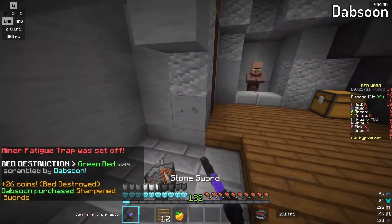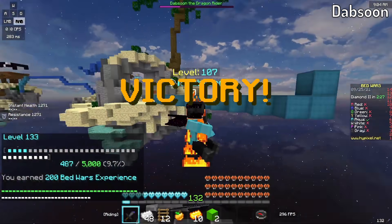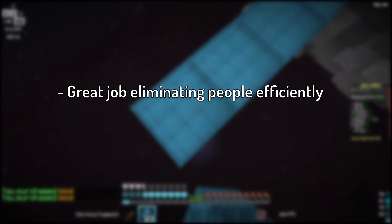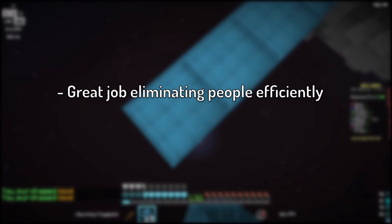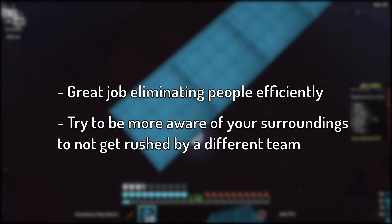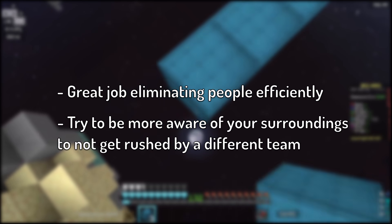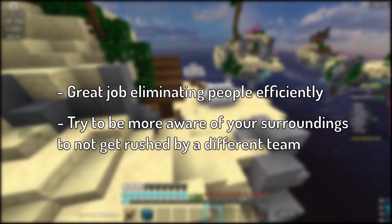He goes for the bed and somehow dies. That was a very interesting game. Overall, I think you did a great job of just eliminating people on the first rush. You didn't really die that much, so that was really good. You were able to get a lot of gear and just overpower everyone. One thing I'd do for the future is just be more aware of where everyone is. If that green guy was paying attention, he could have got your bed a long time ago. It did work that game, but it's something to consider for the future.